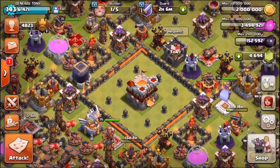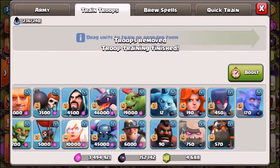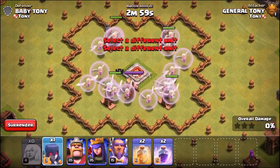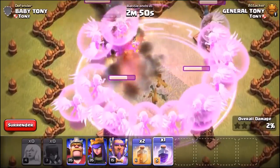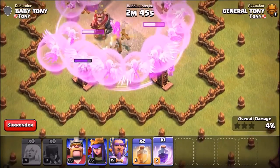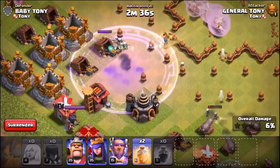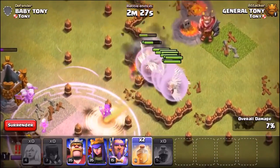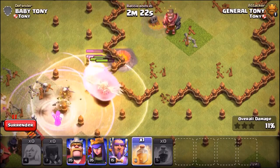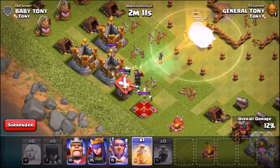We end the Valkyrie attempt and now it's time to try the Witch. We edit the army, delete the Valkyrie, and cook up a Witch — gemming her ready. The Witch has actually received triple hit points since the last update, making her extremely powerful. The Barbarian King gets wiped out by the Witch's skeletons right away. There are maybe 10 to 15 skeletons on the map at once. The Witch and skeletons push outside the base, and the Archer Queen gets taken out by the Witch and a couple of skeletons.